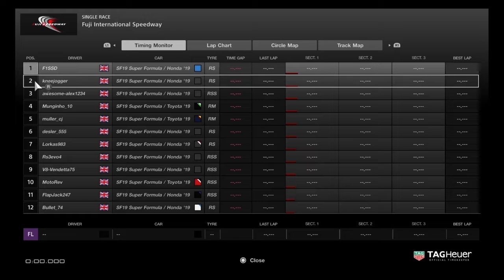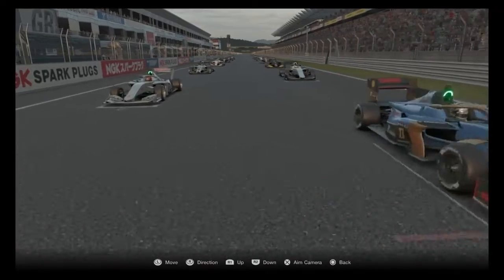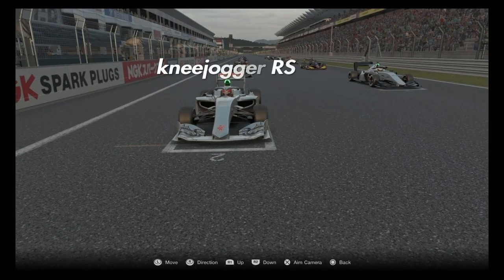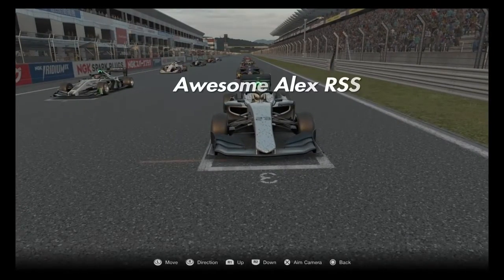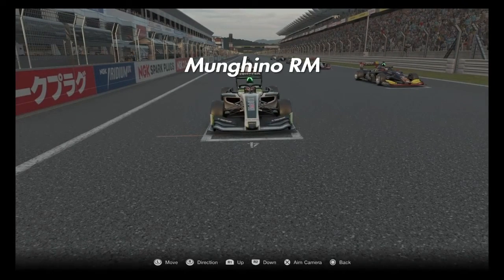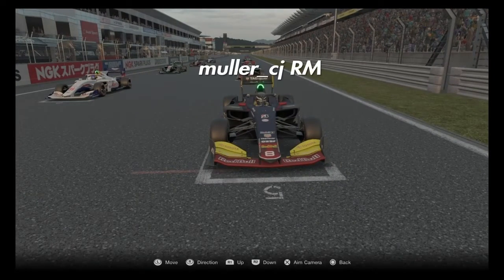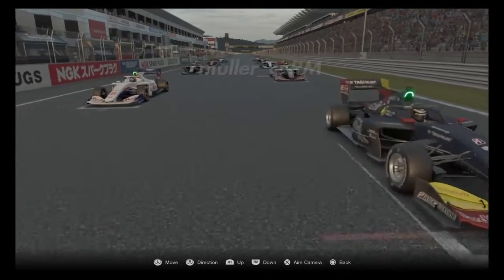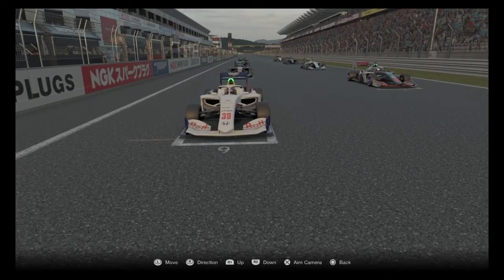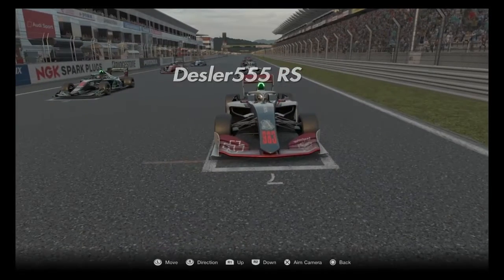In pole position is F1 SSD with racing soft tyres. In 2nd is Knee Jogger with racing softs. Also Mallets in 3rd on racing super softs. Mungu are our first medium runner in 4th. Muller is also on racing mediums in 5th.